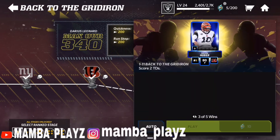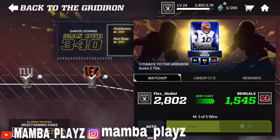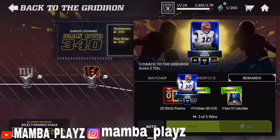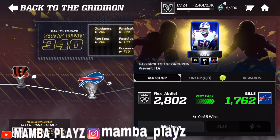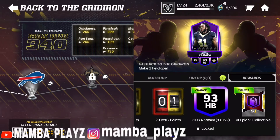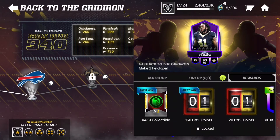Once you get Will Hernandez by doing the auto, you go to the next one, which is this punter here — Kevin Huber. I do not have him yet; I'm still doing the auto for him, and you'll eventually get him from the chance. Then once you get to the next one, you get the center. And once you get the center, you go to the epics — the Alvin Kamara. You still get a chance to get the Alvin Kamara; I'm pretty sure it's the same chance to get him.